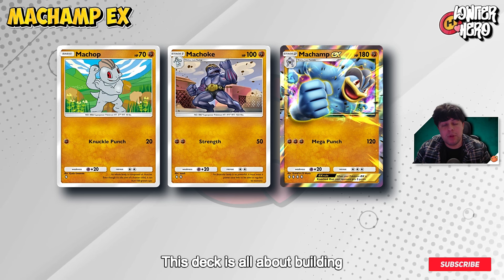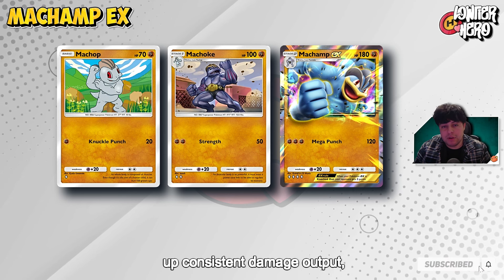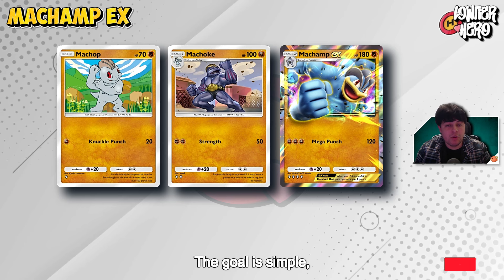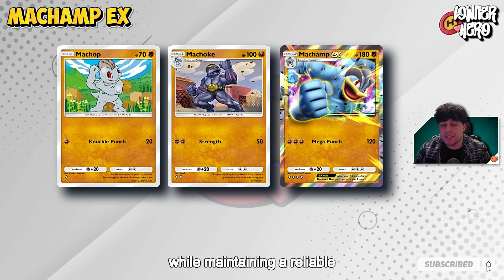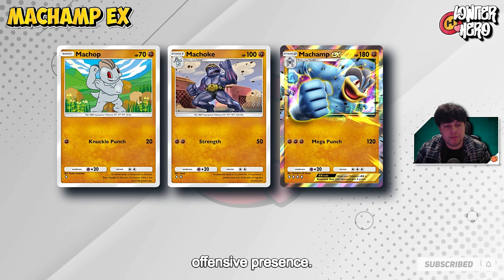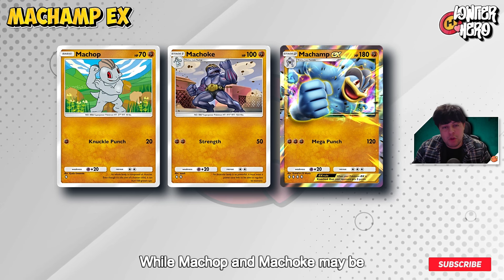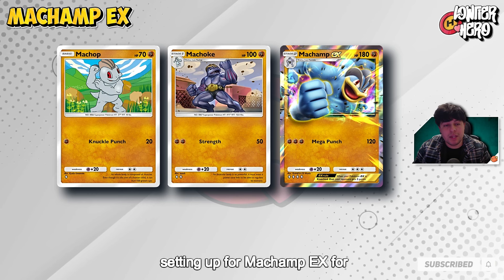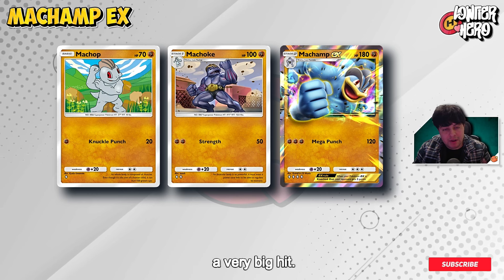This deck is all about building up consistent damage output, culminating in the 120 damage from Machamp EX. The goal is simple: evolve your Pokemon steadily while maintaining a reliable offensive presence. While Machop and Machoke may be modest in their damage output, they play a crucial role in setting up Machamp EX for a very big hit.